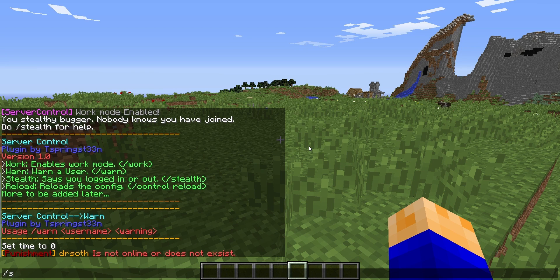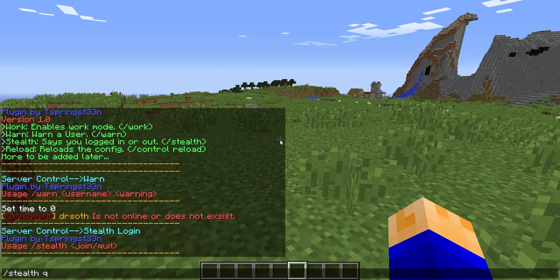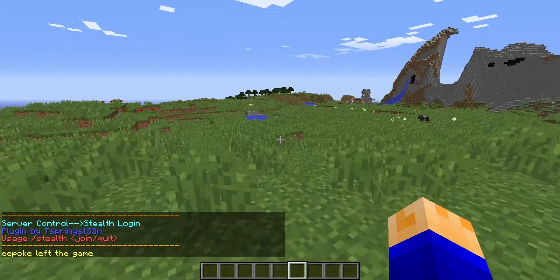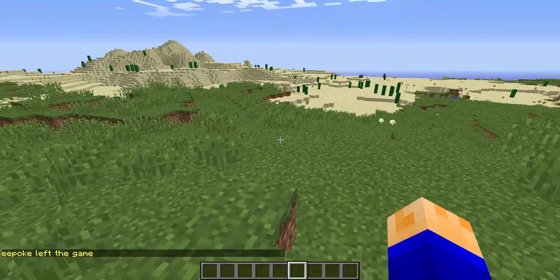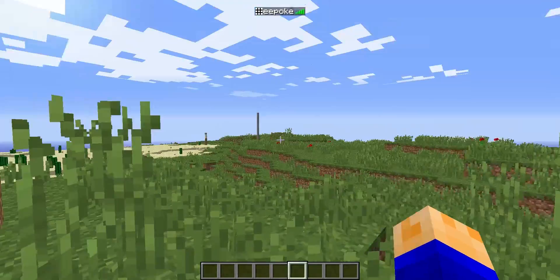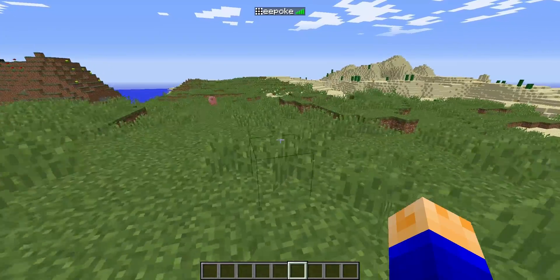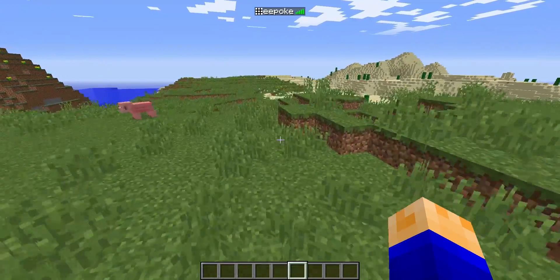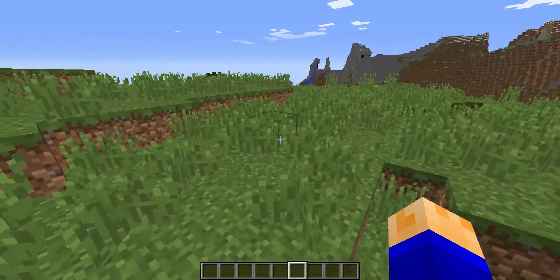Now back to slash stealth — I already showed you that you can join and leave without anybody noticing. But if you type slash stealth while in-game, it can make it look like you just quit. See, my name is E-Poke and it says I just left the game, even though I'm still right here. So people will think you've left but really you haven't. I'm not entirely sure if it still shows you on the tab screen for everybody else — maybe that'll be in a next update, I don't know if that's even possible but we'll see.